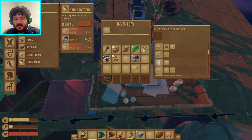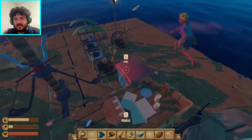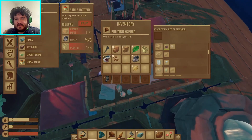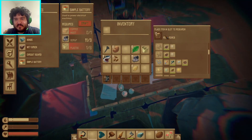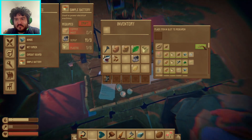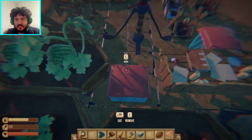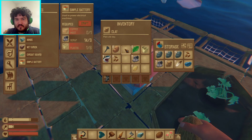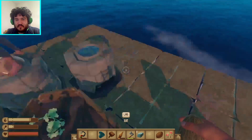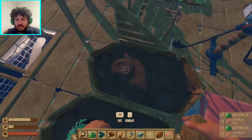Oh, no one threw clay. I'll just do that. Someone's putting clay into the smithing chest. Can you be on my hook? Ah, shark!